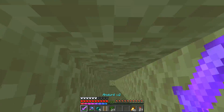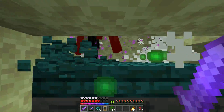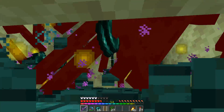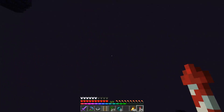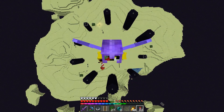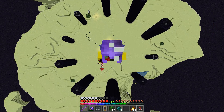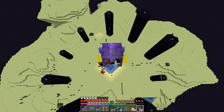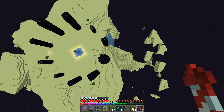We now have three endermites in place along the outside and are getting quite the range. Let's go down and kill all these guys off and see how the farm works. Oh my goodness — I'd say it works pretty good!